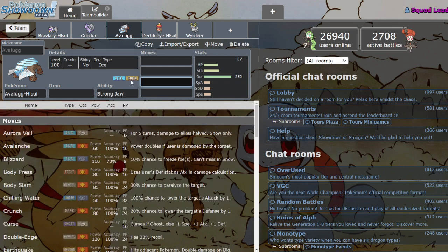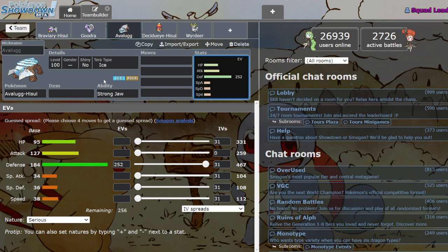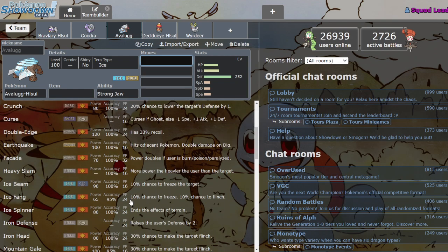Ice is already not a great defensive type, and adding Rock doesn't do you any favors. Okay, I guess you're neutral to Fire now — cool. But now Steel is four times super effective, Fighting is four times super effective, you're weak to Ground, Water, and Grass. You resist Flying — cool — but it's just not enough with too many weaknesses to justify it. I just don't get it.